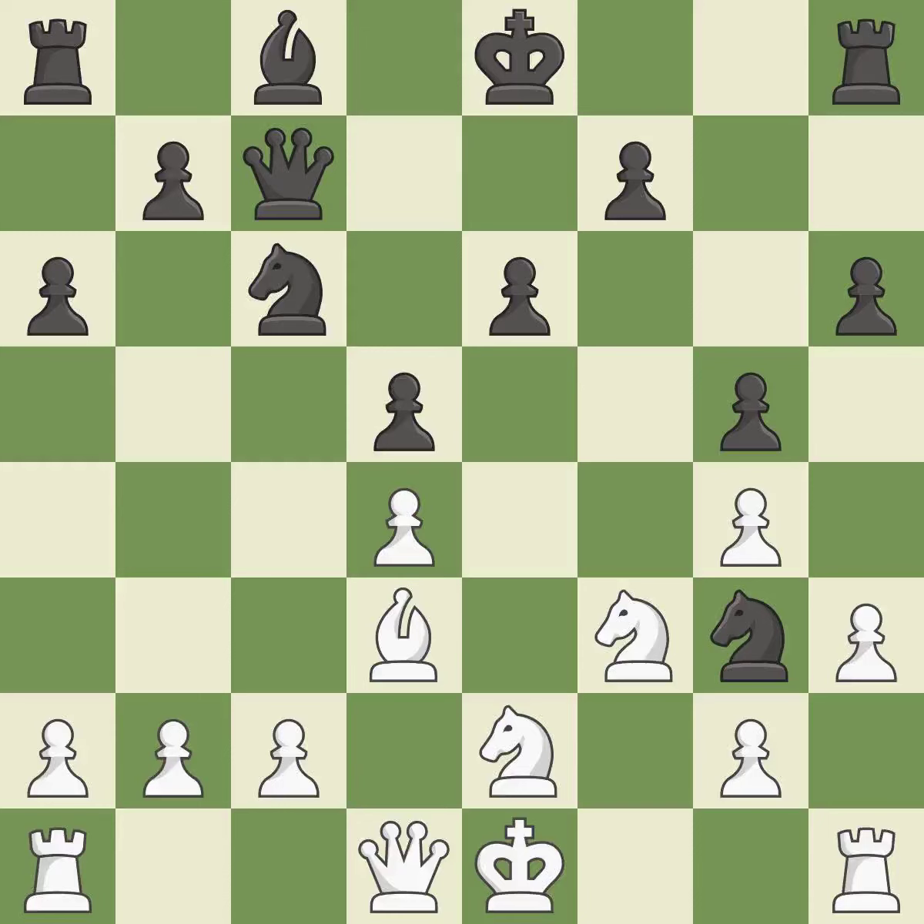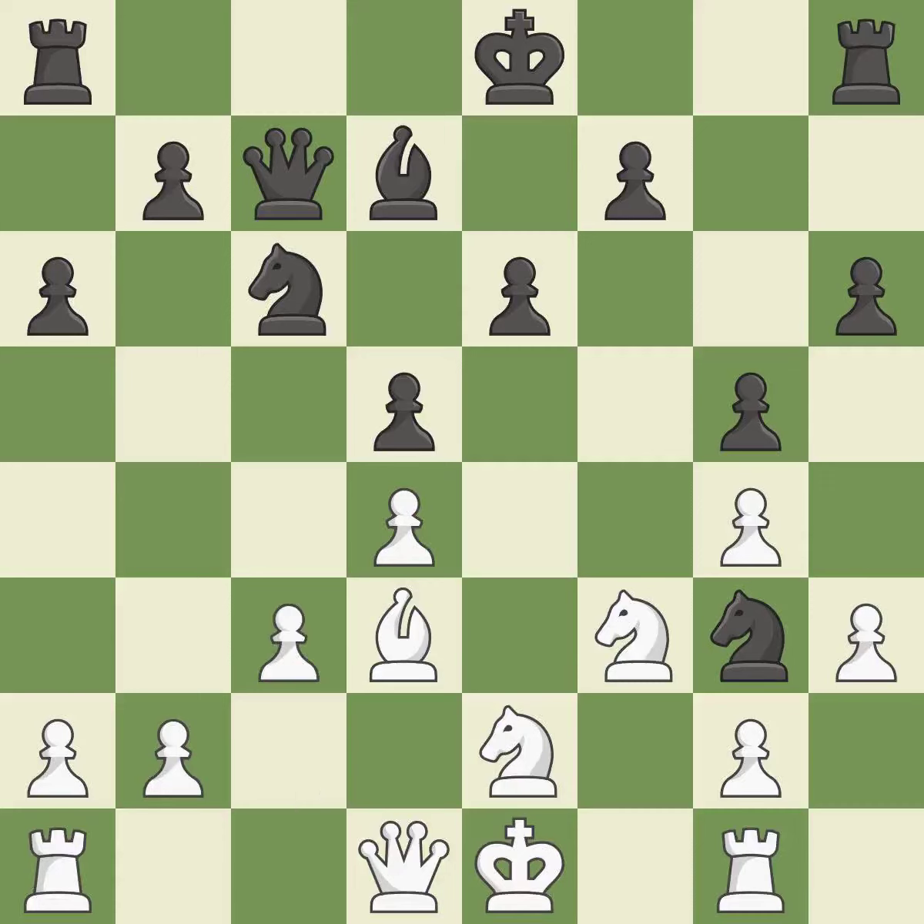This prevents the opponent from castling, generating tactical opportunities by keeping the king in the center — this is the only move that works, it is a great move. By moving a rook from its starting square, this activates it — it is quite good. Growing a bishop from its initial square activates it — it is quite good. Very precise, it is best. This misses a chance to send a knight to capture an outpost — it is incorrect.